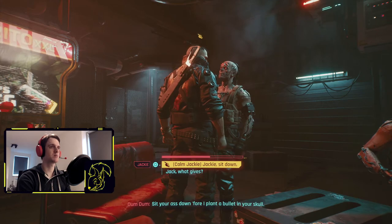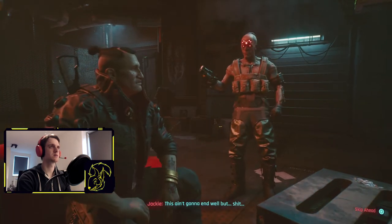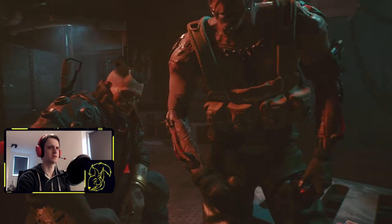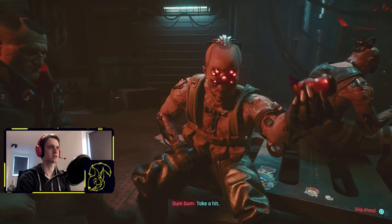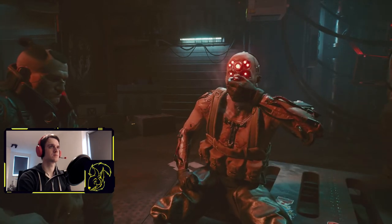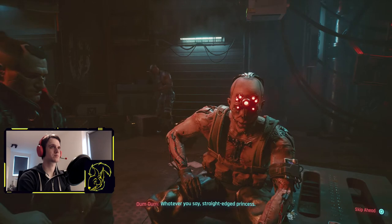Dum-Dum tells us to sit down — that doesn't go well with V's attitude. Jackie eventually sits. Dum-Dum is holding something — drugs. I'll pass, thanks. Whatever you say, straight-edge princess. I mean, alcohol is one thing, but I have no idea what's in there.